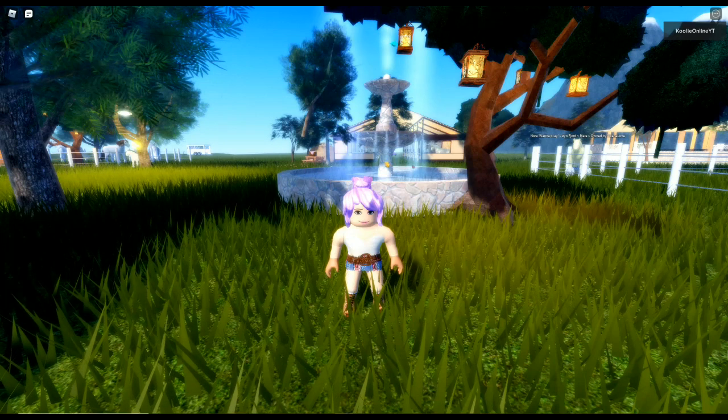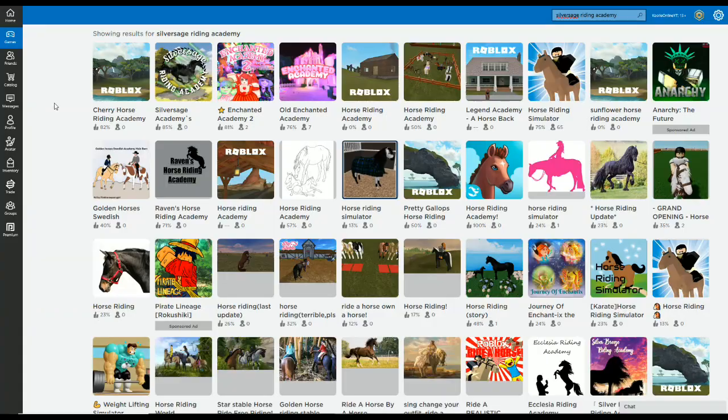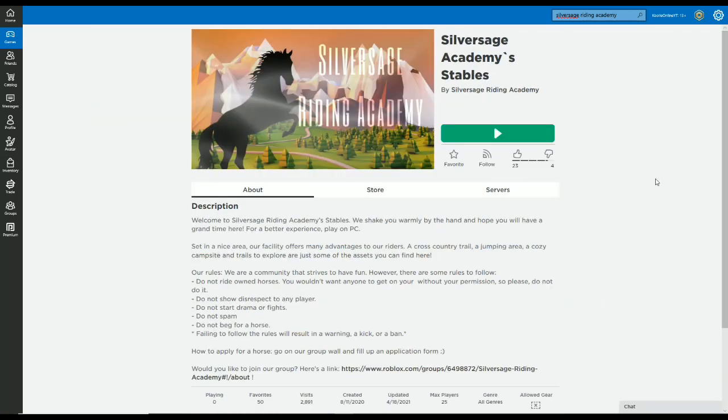Let's go on to our third suggestion. Next on our list is Silver Sage Writing Academy, suggested by Sophia - thank you for your comment. I shouldn't get this wrong because I think this is the only game with that name - it doesn't happen often to have such a unique name. Silver Sage - this is super cute. I love that. And it's got the Roblox feel too. Welcome to Silver Sage Writing Academy's stables.